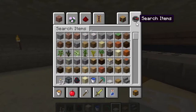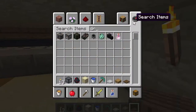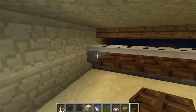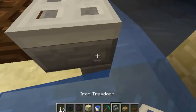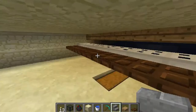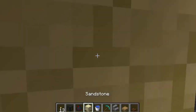I almost forgot two really important parts. Take another trapdoor — this can be wood or iron — and place them right here. This will make sure that none of the spiders poison you. Then if you want XP from these guys, which I know I do, you want to take a stair and place it like that. And also do it on this side too, upside down like that. You can also place a slab or block there — it's up to you.